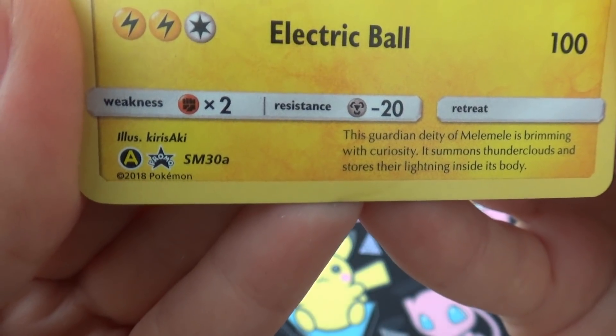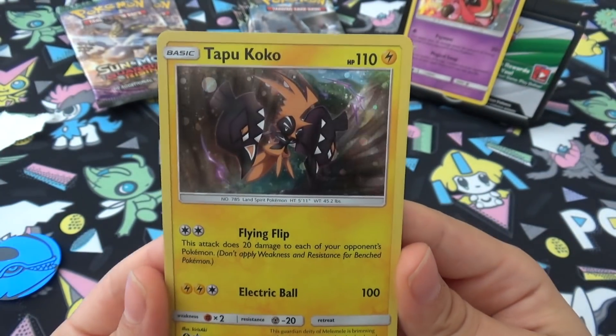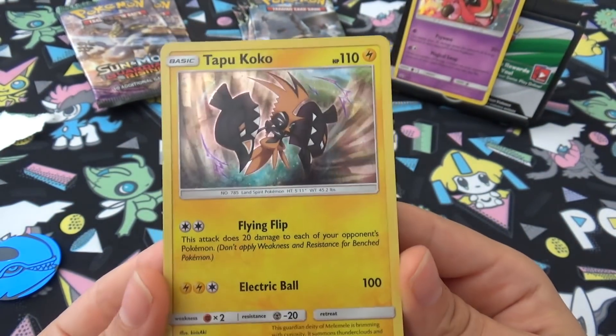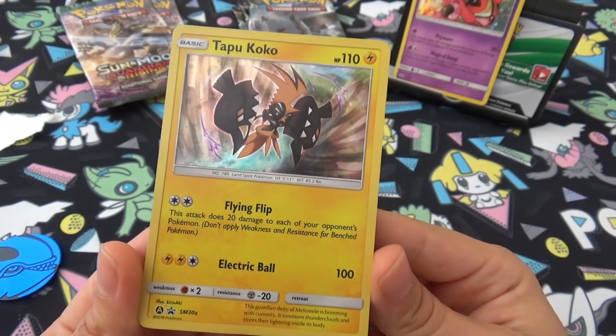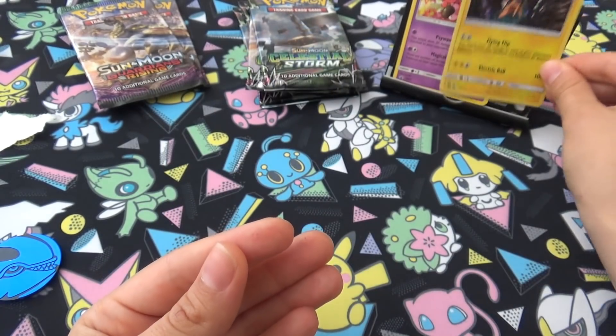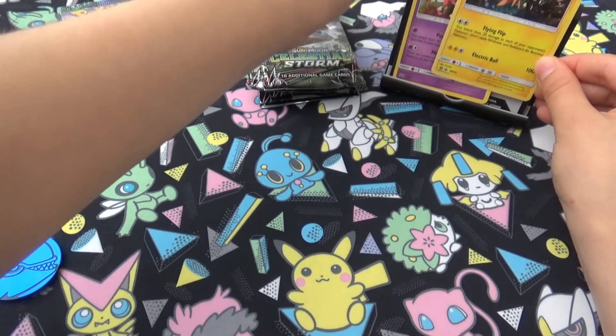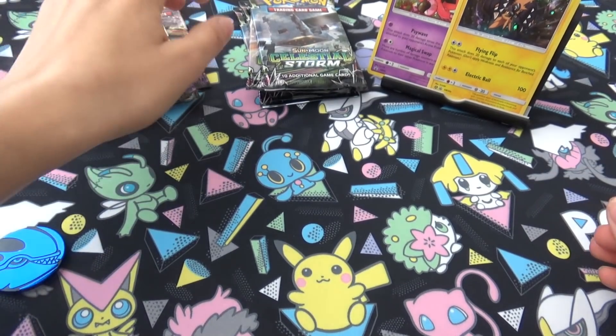So this is SM30A. I don't know how I'm going to put this in my promo folder because that kind of ruins things a little bit, but it's a nice cheap way to get hold of this promo card. These are sort-after cards with this blister.